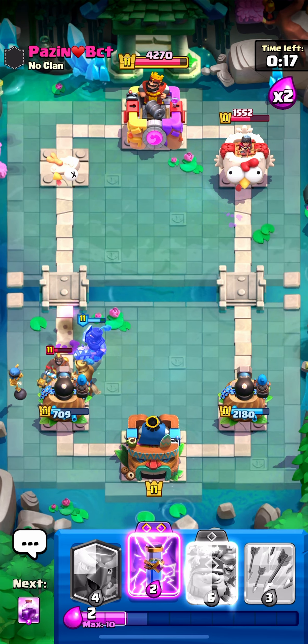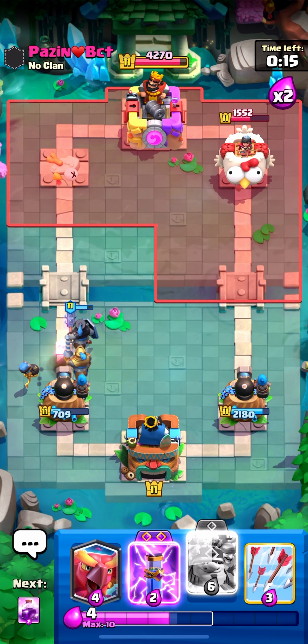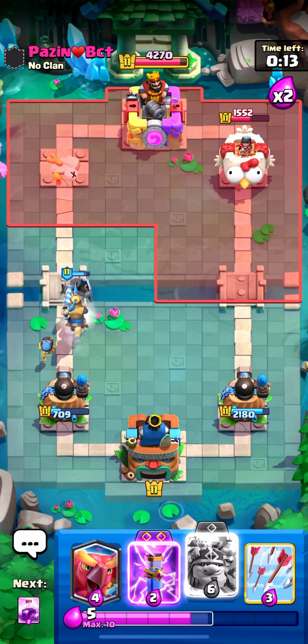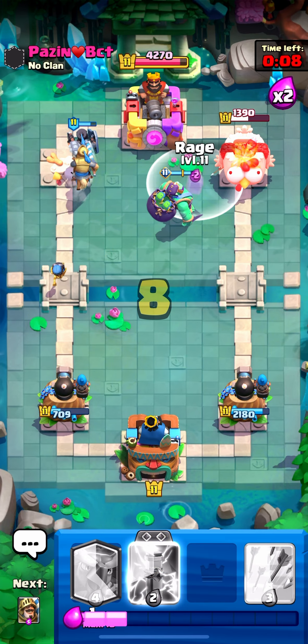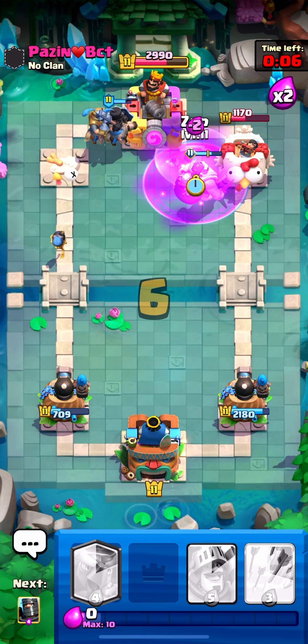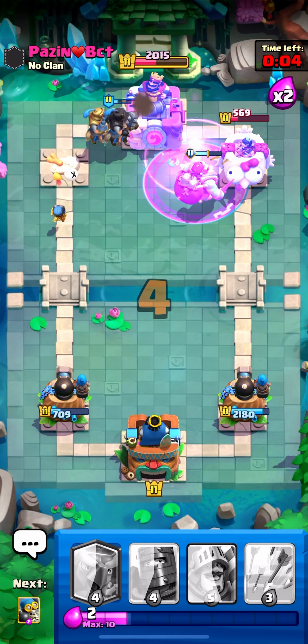The hog only gets one hit — I almost got two hits right there, that was a little scary. Now we have a push on the left side and I'm gonna get a push on the right side with the goblin giant, and I have the evo zap too. We've already won — he knows he lost. GGs! We're gonna go into the next one.